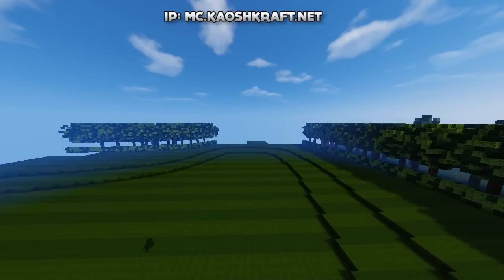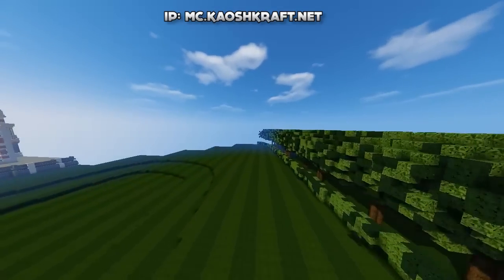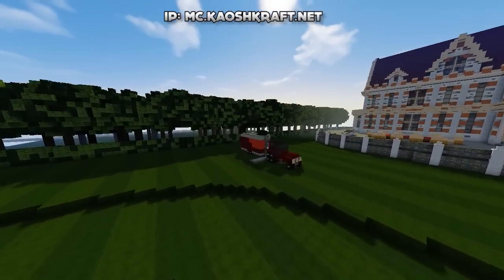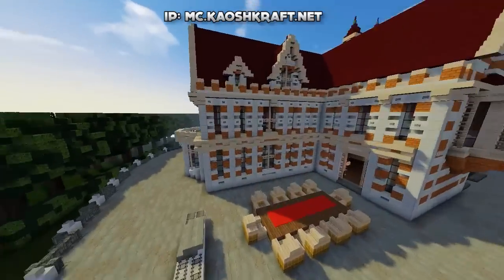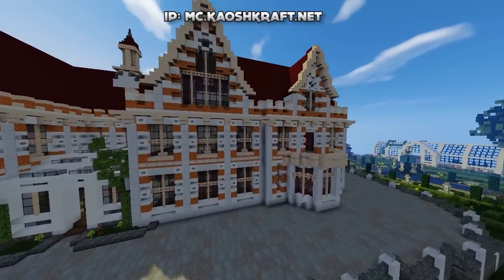Look at the backyard — look at all the land here. There's nothing here but it's just so much land. I like that you don't have to fill your backyards with so much stuff; just leave it plain and it still looks good. We've got a little lawnmower here cutting the grass — that's awesome.